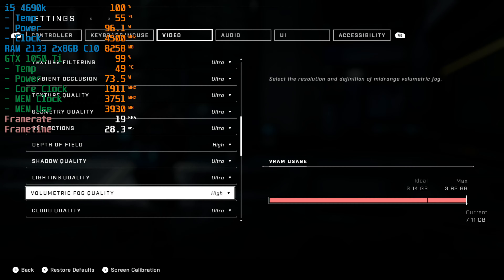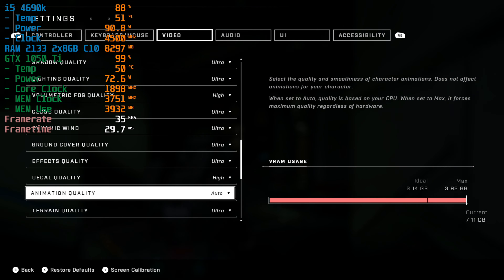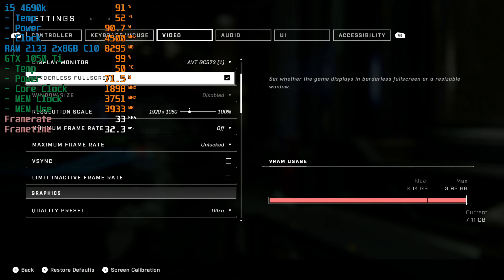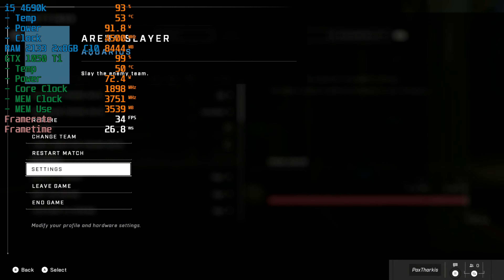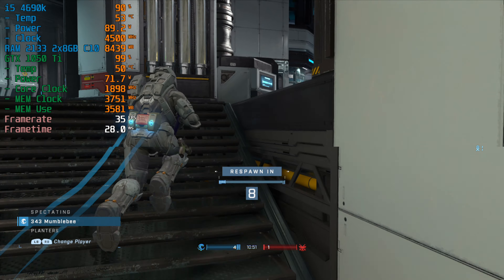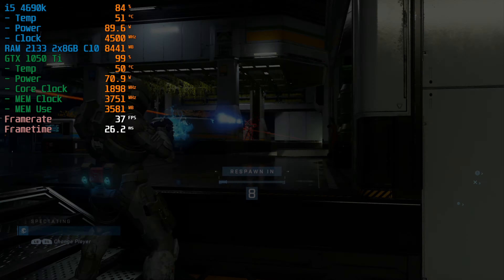I tried setting the in-game settings down to like high and medium presets. I even tried changing the character animation setting, and nothing really made a difference. You can see that sometimes during specific animations or interactions, like with grenades or during shooting, it would just drop my character out of the combat and set me as a respawn.